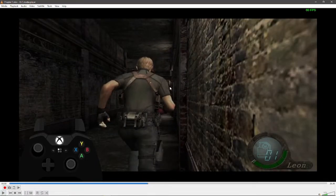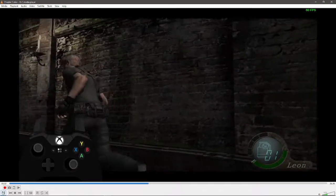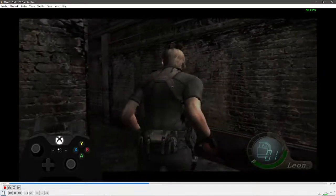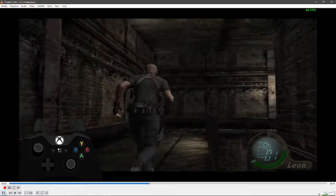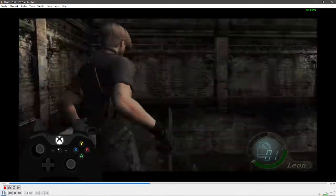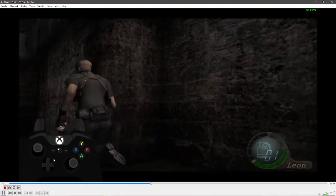Run along this side of the wall, and right when you hear the Novistador screech, turn the camera to the right like I do. The reason we turn the camera to the right is to manipulate the Novistador into doing a swing attack, which is easily dodgeable. Pretty much the same thing for the next one — just watch my controller.